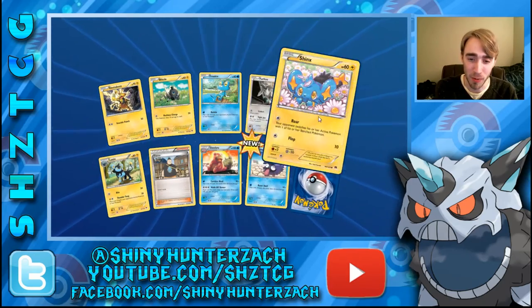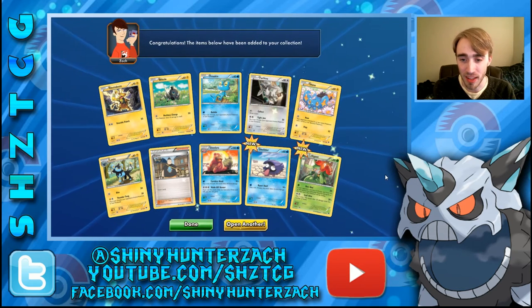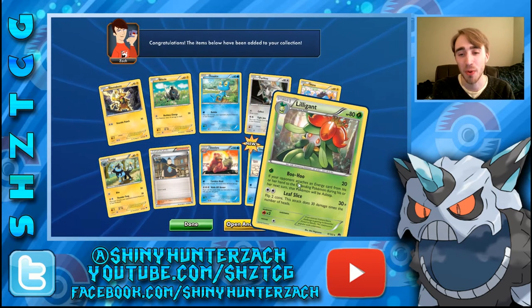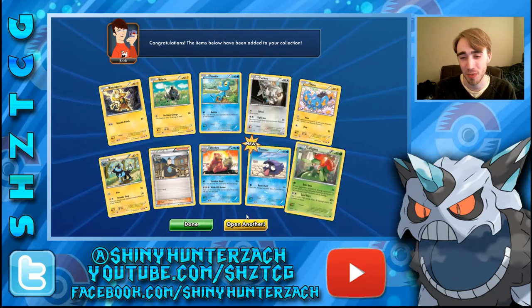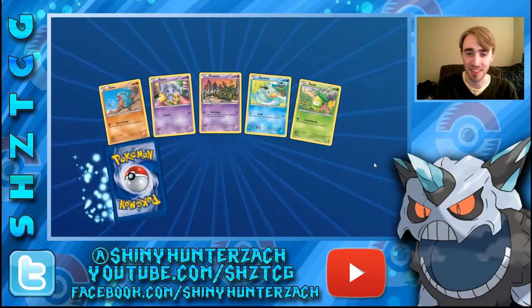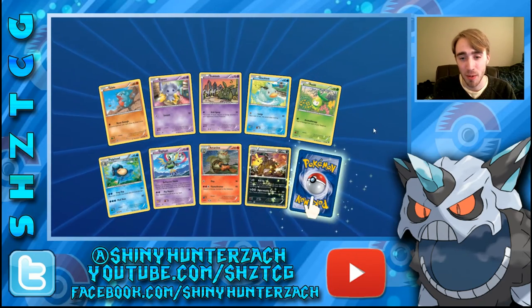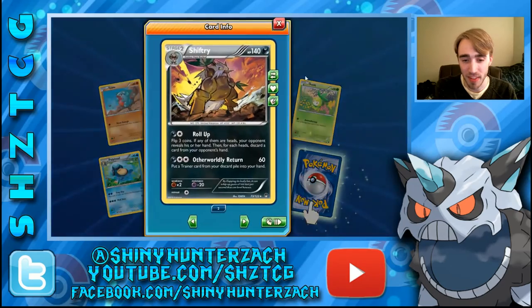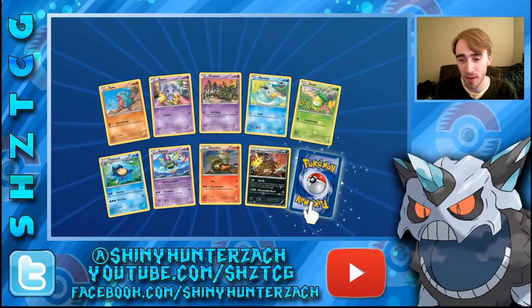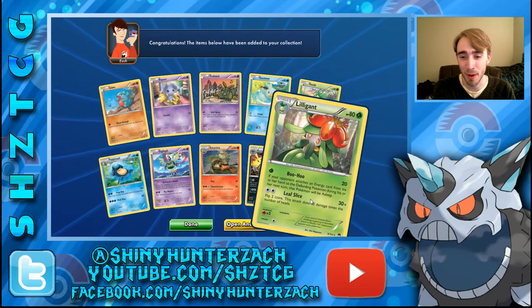We've got a lot of Electric and Water Pokemon in this pack. Our Rare is a Lilligant with Boohoo — I never realized one of its attacks was called Boohoo. Reverse is a Shiftry — that's my second Reverse Shiftry. And my Rare is another Lilligant. So we have Petilil and then right below we have a Lilligant.